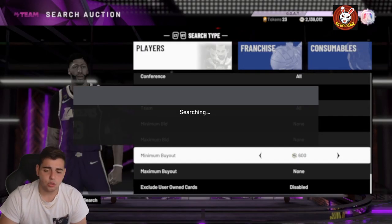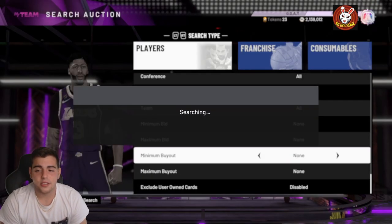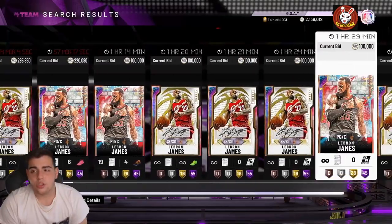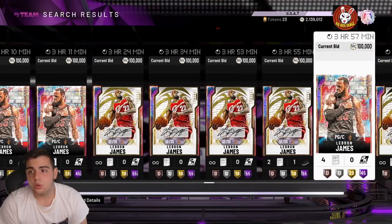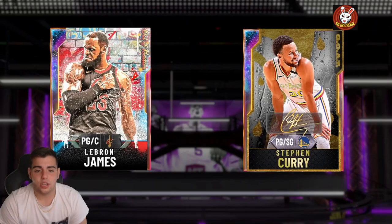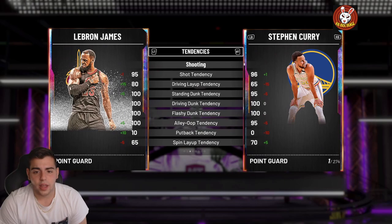If you do not have the cards, make sure to buy them when the prices are really low. For instance, LeBron just got released on the dynamic duo, so we're gonna go over here and see — there's one, two, three, four posted right now. One of them actually does have a duo bonus.